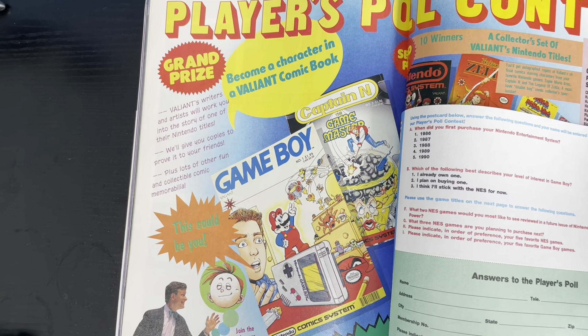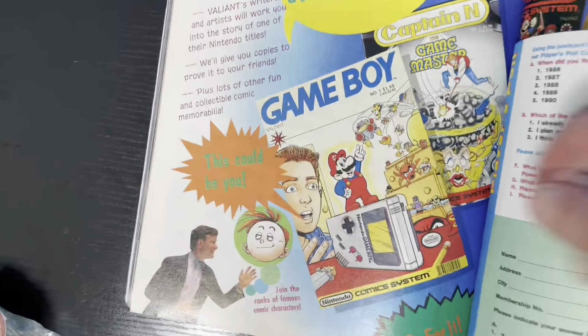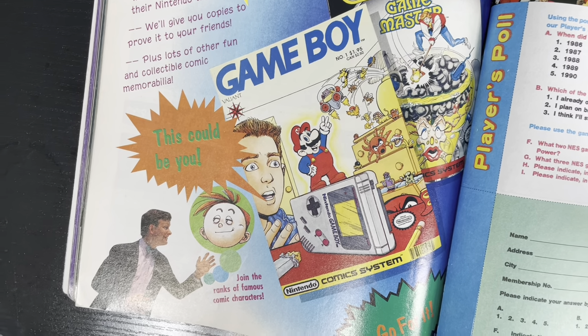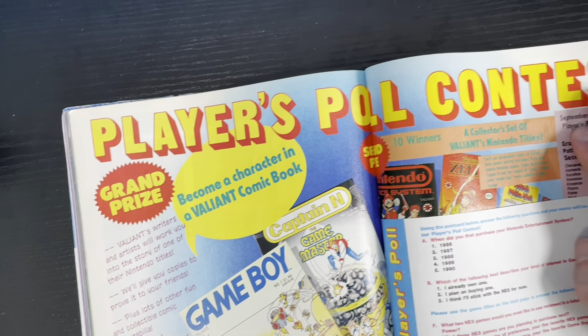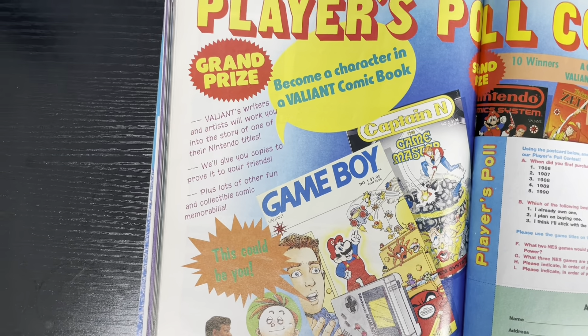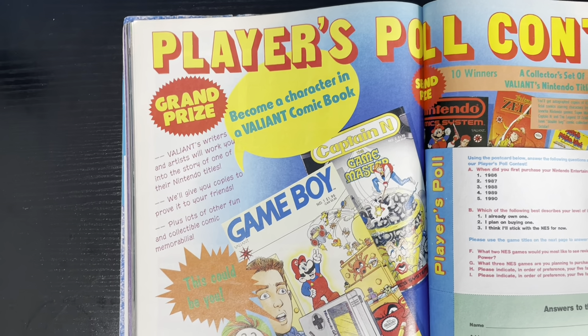The ads are one of my favorite things now in these Nintendo Powers. Look at that — Game Boy with Mario standing on top of it. I could beat this kid. He's seen Mario outside of the Game Boy, and he doesn't even need the Game Boy — but just remember, that could be you. Players pool contest — grand prize: become a character in a Valiant comic book. That is pretty amazing.